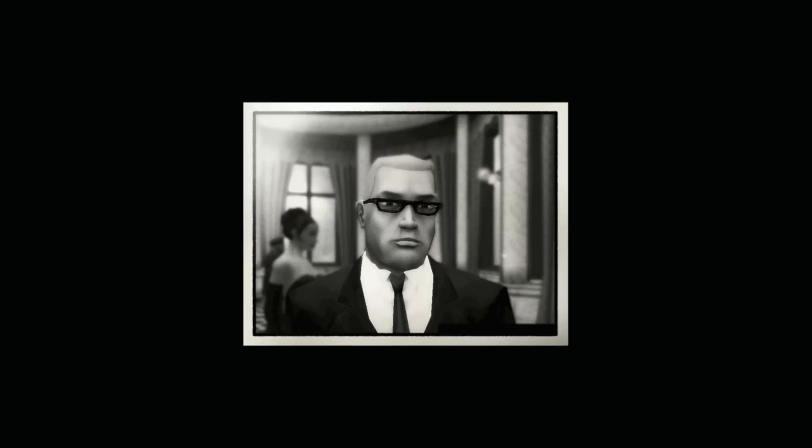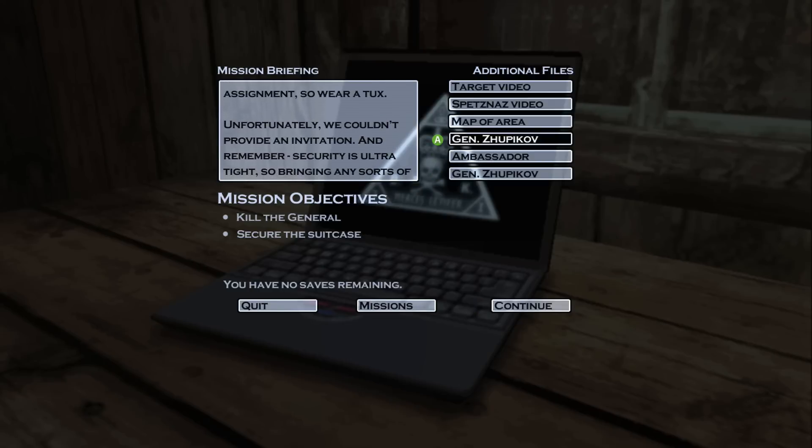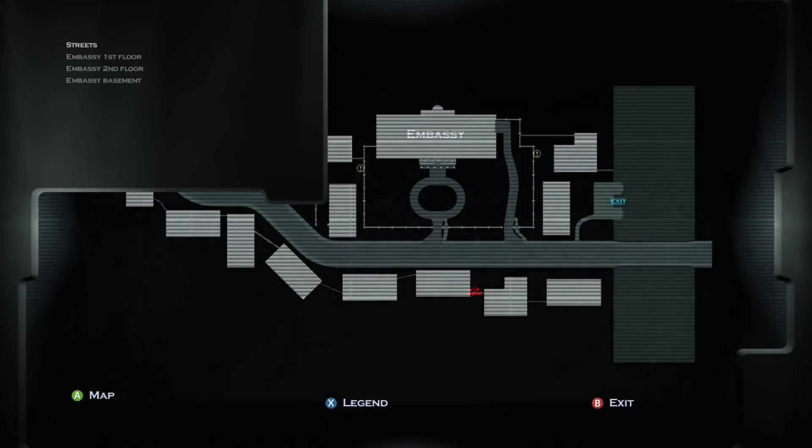There is a party tonight at the embassy with loads of glitterati and socialites — a perfect cover for your assignment. So wear a tux. Unfortunately, we couldn't provide an invitation. And remember, security is ultra-tight, so bringing any sort of weapons in from the outside is impossible.